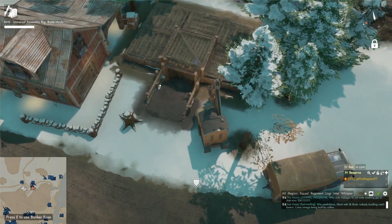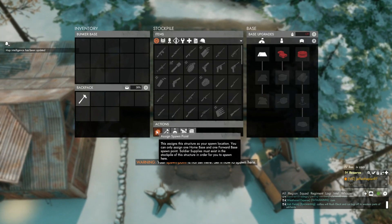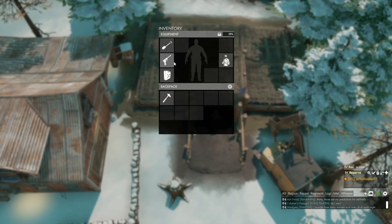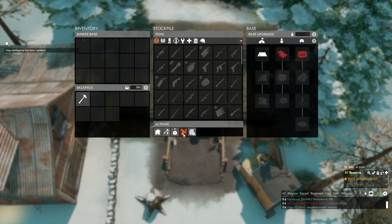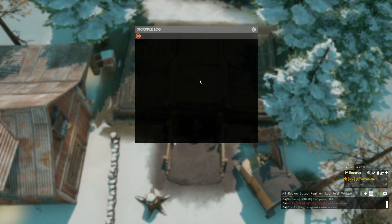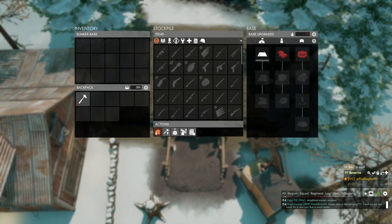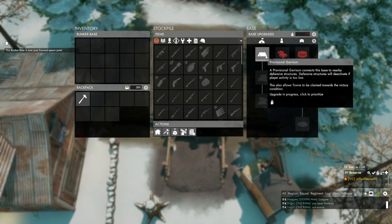Once you complete construction, you now have a functioning bunker base. You can assign your spawn point. You can submit your starter kit — which is your gun, your hammer, and your ammo. You can submit stockpile items from a truck, submit large items, and view stockpile log options. You can upgrade to provisional garrison, which if you assign this as your spawn point and click this, it votes it, which allows it to get completed faster.